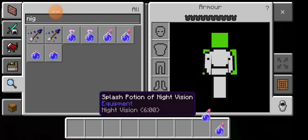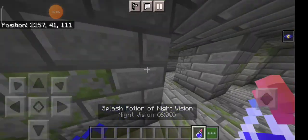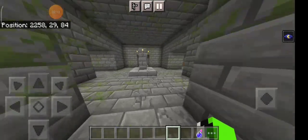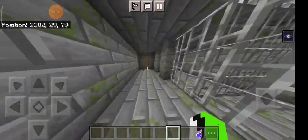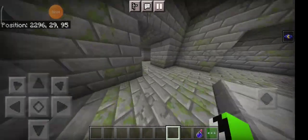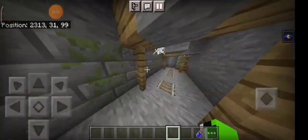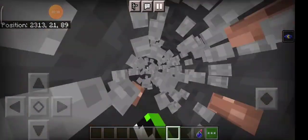Night vision potion — pick up the seed. Here are the main room coordinates. Here is the mineshaft.